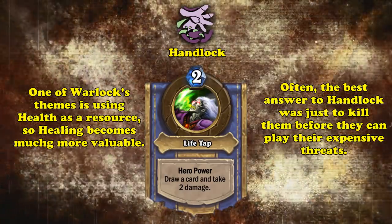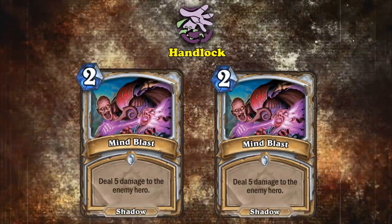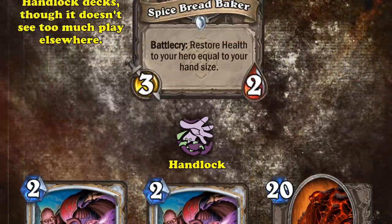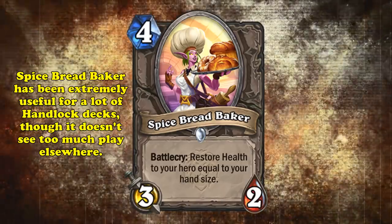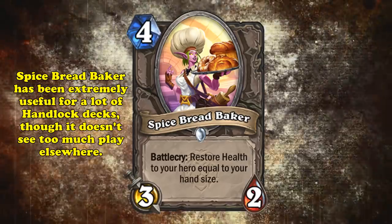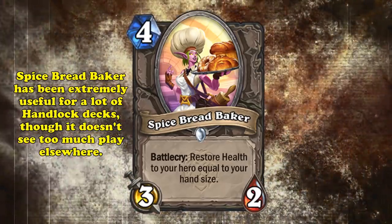A trend you might have noticed is that a lot of the best Warlock cards turn health into card or mana advantage, so they usually need very efficient ways of healing to offset that downside. Often, the best answer to Hand-style Warlock decks was to aggro them down before they could do anything, or burst them down from 10 health, since that's the health total they needed to play Molten Giant for free. Spice Bread Baker was the perfect solution to this problem, and shored up one of Handlock's few remaining weaknesses. And even though it hasn't had that much diversity in the type of decks it's been included in, Spice Bread Baker has seen play ever since its release and has been quite meta-dominant at that.